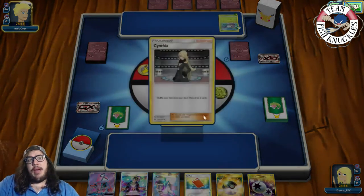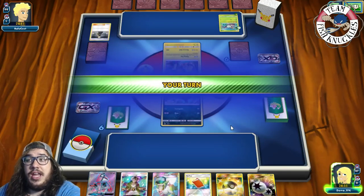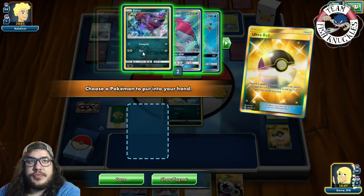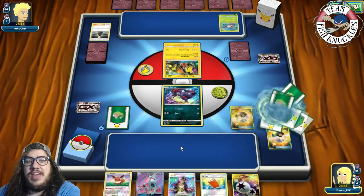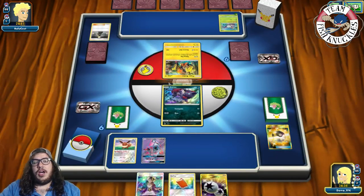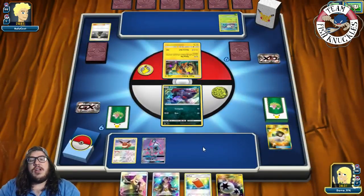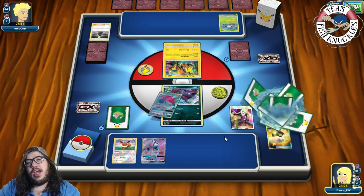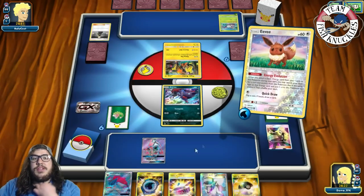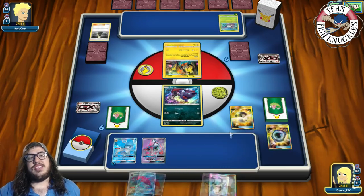We have Pal Pad and a Cynthia — no Bridgette for them, which is fantastic. We Ultra Ball and grab an Eevee, but we accidentally discarded the wrong card — discarded an N instead of a Guzma. We attach a Water energy to the Eevee and get a Glaceon, but we did not find a Float Stone. We Ultra Ball again, discarding a Choice Band and Aqua Patch to get a Zorark just in case.